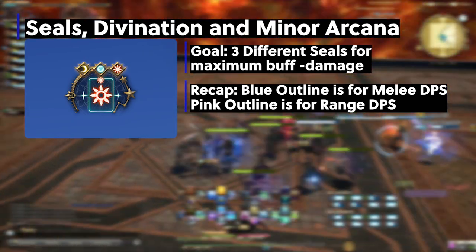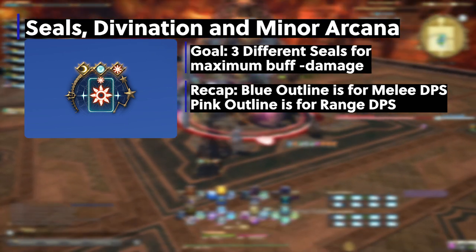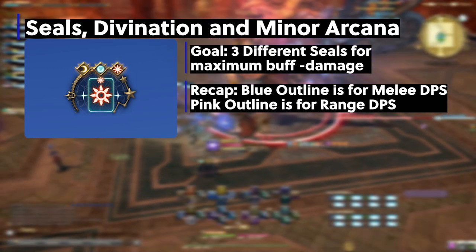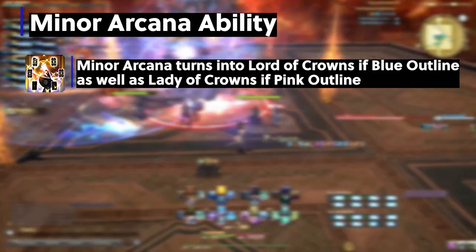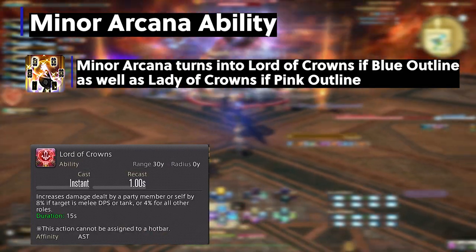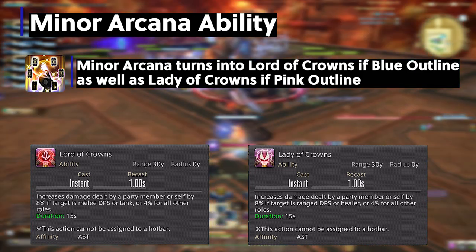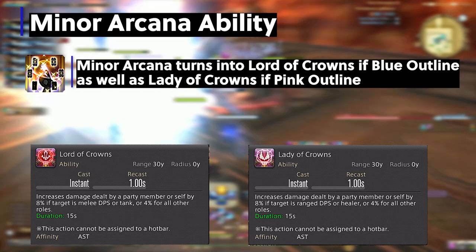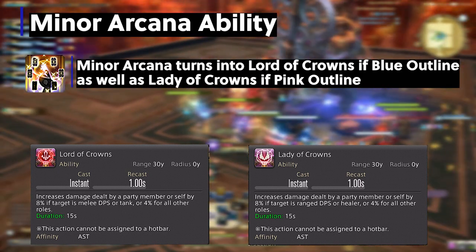Let's say you have two seals already and you want the third, but you drew and redrew and didn't get the seal you want. If you're close to a boss then maybe take it, but if you have time in the dungeon you can use Minor Arcana. You can give up that card and seal for a buff of 8% damage for a party member. If the card is blue, it's Lord of Crowns for melee and tanks. If the card is pink, it's Lady of Crowns for range and healers. I'll leave a link to my Discord if that wasn't clear enough, and also a link to the website Salted14 which talks about Astrologian at an advanced end-game level.